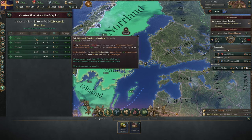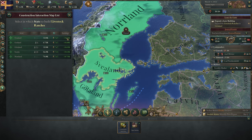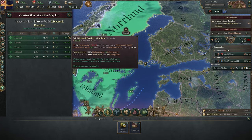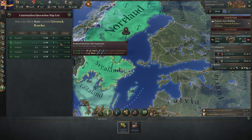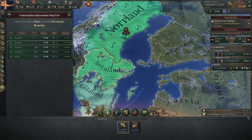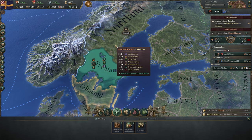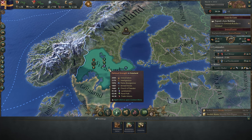The production lens brings up the construction menu where you can choose where to build, as well as see the states, any level of existing construction, available labor, predicted earnings per employee, and overall predicted earnings upon completion. Generally, I just sort by predicted earnings and pick whichever has the highest and has some available labor. Next we have the political lens, which shows where your political strength resides, as well as a breakdown of each of the interest groups in your country and their clout — basically their share of political strength and how much they get a say in what laws are passed.